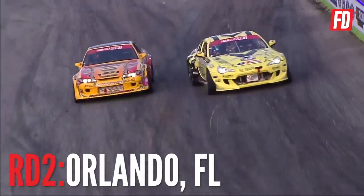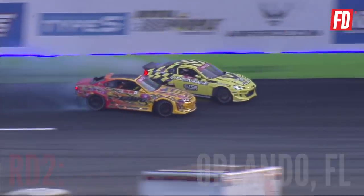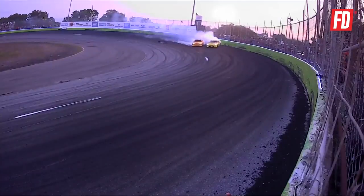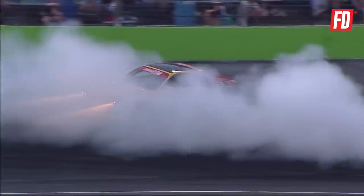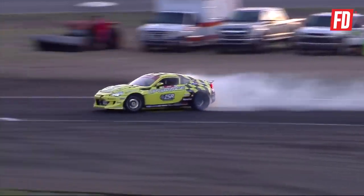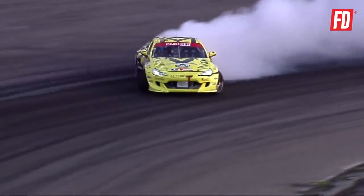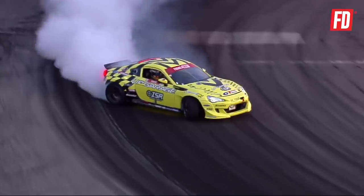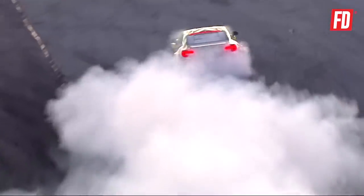Kazuya Toguchi versus Adam LZ in that Nitto tire BC Racing S15 Silvia. Adam LZ spins out — wheel-to-wheel, cheek-to-cheek, face-to-face. We are minus that back bumper, minus the taillights. That's Adam LZ — doing it for the rage, a little rage.